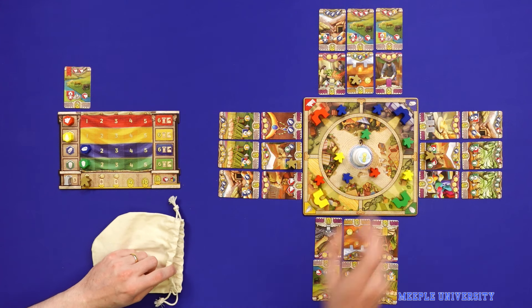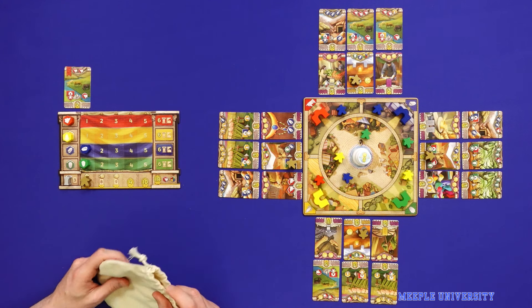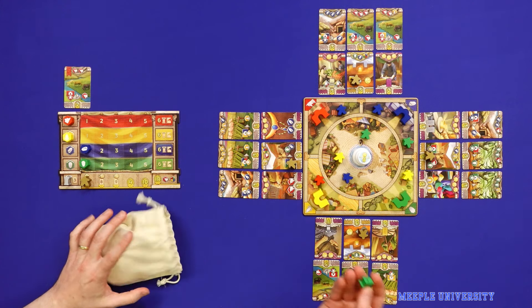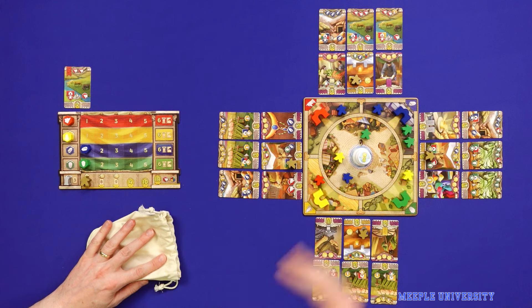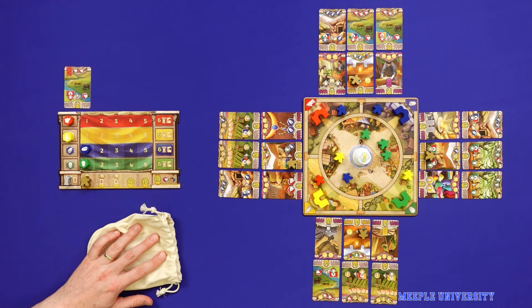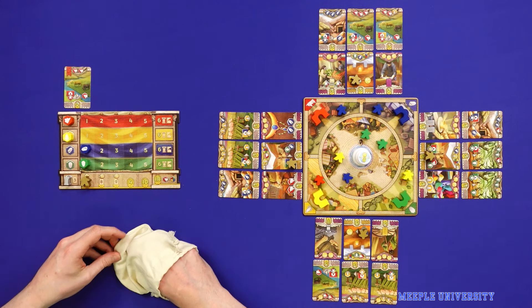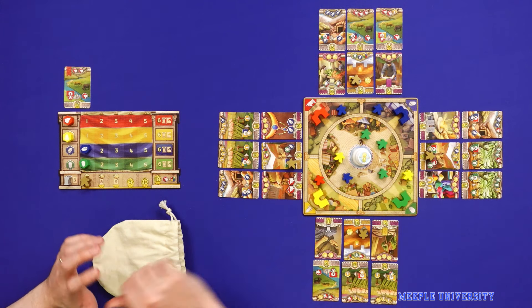Once you've resolved the gate, you pick up one of the meeples from the fountain and put it back into your bag. The meeples stay there until they go into the middle. After you've done a turn, if there are two meeples of a given type at a gate, then they move on down into the middle. The other thing you can do is when you draw your meeple, ignore its colour and just place it at the fountain.